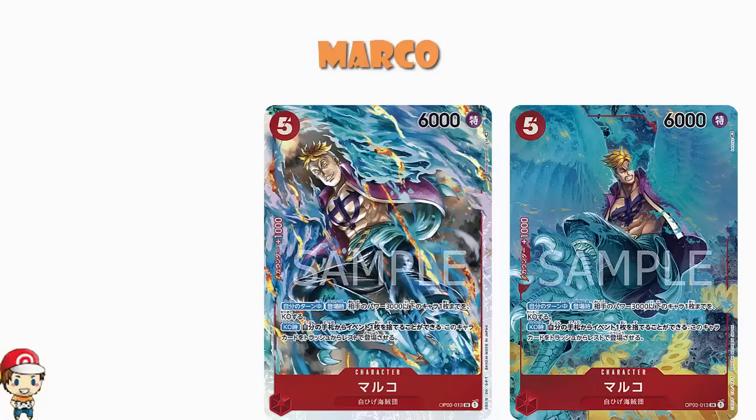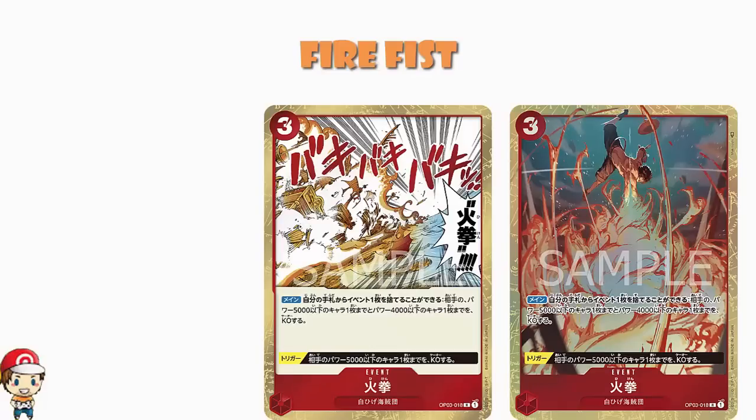The other red alternate art is one we've seen before — this is the event card, your Fire Fist. It's an alternate art event card. It's a free cost event card that lets you discard an event from your hand — again, manipulation through event cards — to KO up to one of your opponent's characters with 5,000 power or less, and up to one with 4,000 power or less. And as a trigger, you KO an opponent's character with 5,000 power or less. This is a very, very good card.